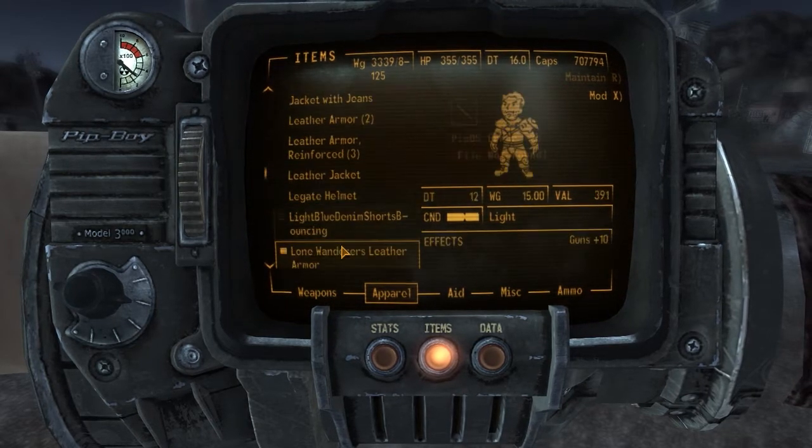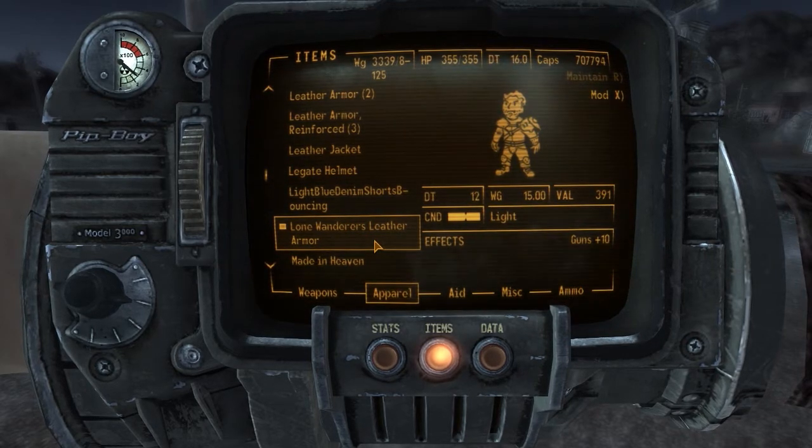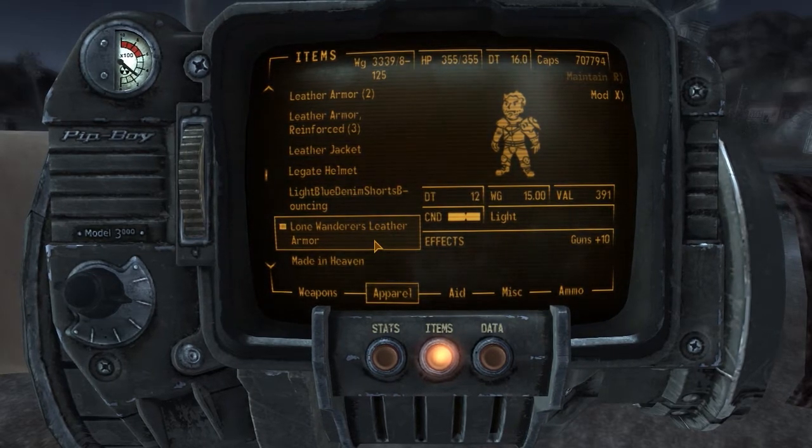And here we have the Lone Wanderers leather armor — DR of 10, DT of 12, weight 15 pounds. It's light armor and gives a guns skill bonus of plus 10. That's the effect on it.